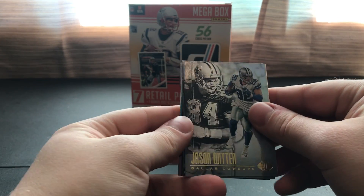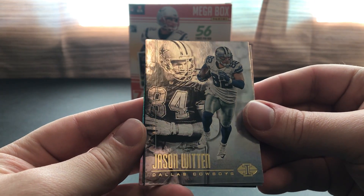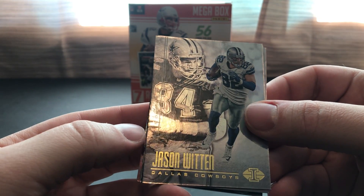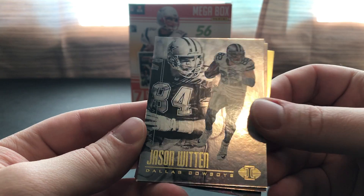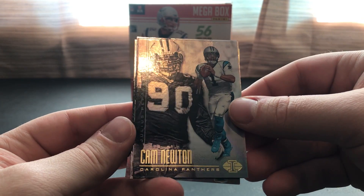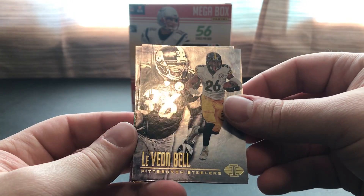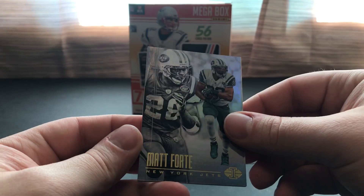Let me go through the base here. Jason Witten — trying to read off the side because there are two different players on there. Jay Novacek, Cam Newton and Julius Peppers, Jevion Bell and Jerome Bettis, Matt Forte and Curtis Martin.